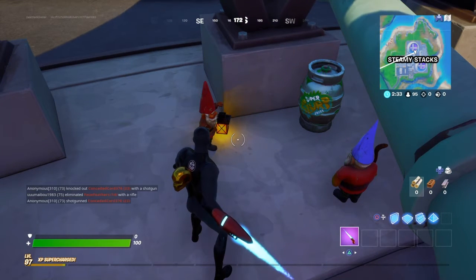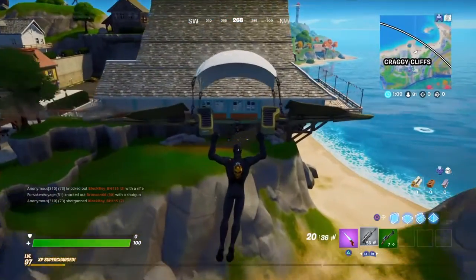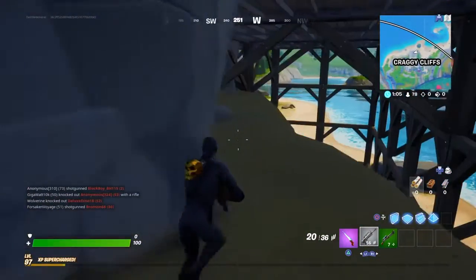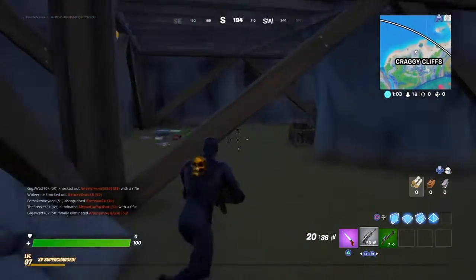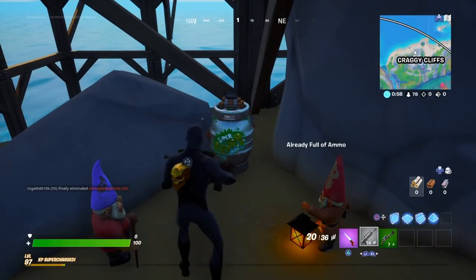Now let's go ahead and move on to the Craggy Cliffs location. You're going to want to land underneath the big restaurant at Craggy Cliffs, and you're just going to want to make your way around to the other side until you find the two gnomes with the super slurp bomb. And there it is — just walk up and disarm this one as well.